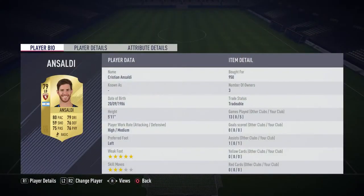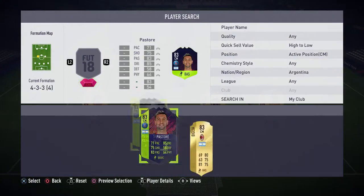Moving on to the left back position, we have gone with Ansaldi. I didn't really know who to go for here - I couldn't find anywhere who their starting left back is. So I literally just went with the one I thought would perform the best in this squad. Ansaldi has really good all-round stats: 75 passing, 76 physical, 76 defense, 79 dribbling, and 80 pace. Also the four-star weak foot, three-star skills, and high attacking work rate works really well on a full back.